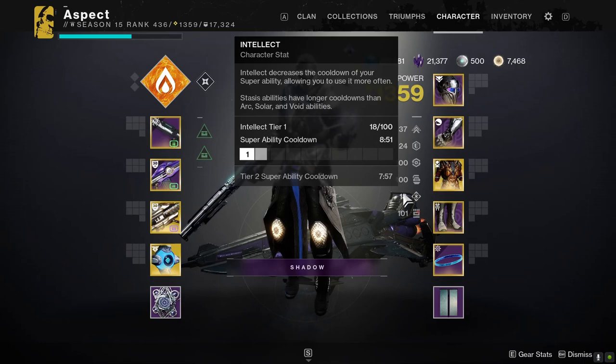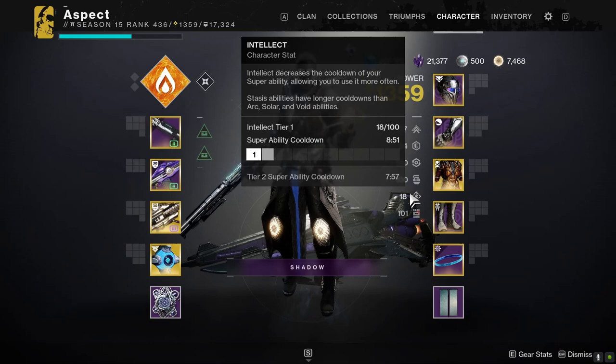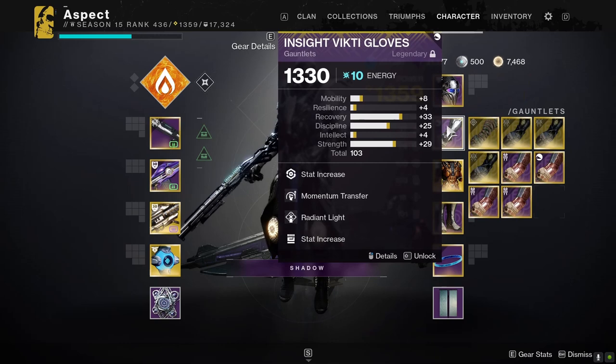Even though we have Tier 1 Intellect, which is almost a nine-minute super recharge time, with Mantle Battle Harmony alone that cuts the super time down to about a minute, just under — that's how strong Mantle Battle Harmony is. Obviously when you get the super you can hold it until you desperately need to use Well, or you can use it for damage — preferably for add clear with this build — but that's up to you.